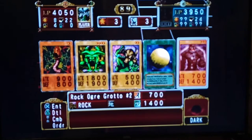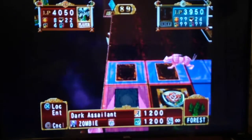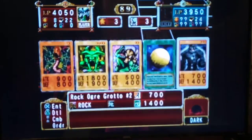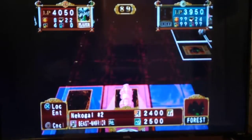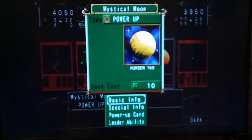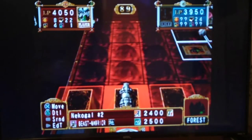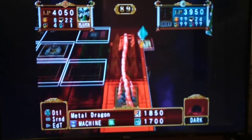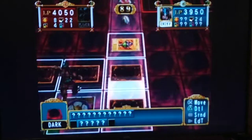We can get past a rock monster. So we got a rock, a pyro, and a zombie. Let's set the Mystical Moon. I don't want to put it on Necklegal yet — I really shouldn't be afraid to, but just in case I'll set it here. In case I draw a Firewing Pegasus, that's obviously the number one card you want to put it on.